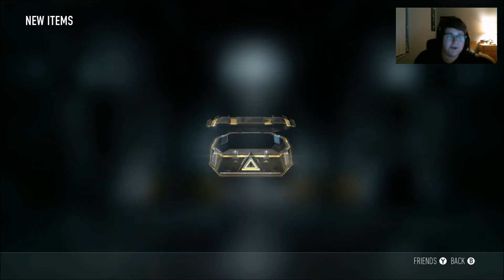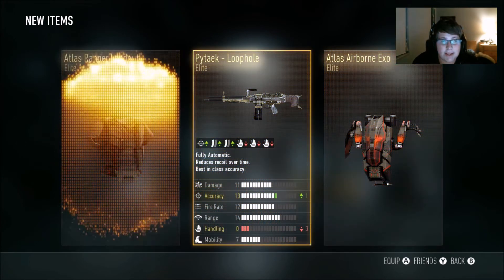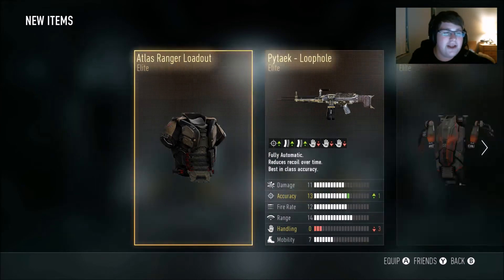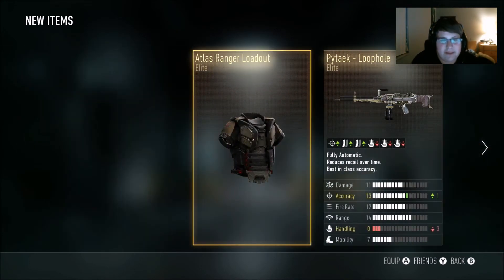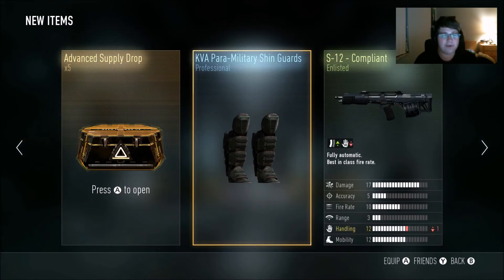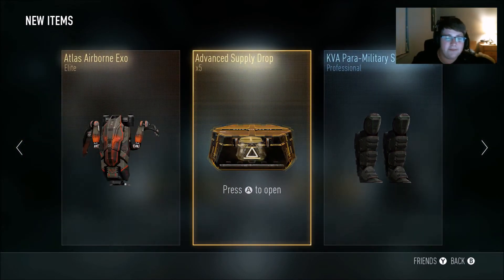Six more to go — we need something good. Woo! Let's go, Triple Elite! With the Pitek Loophole — we already have that one, but this actually looks pretty cool. The Atlas Ranger loadout looks cool and the Atlas Airborne Exo looks pretty cool. Triple Elite! Let's go! Alright, another event — nice blackout. Five more.